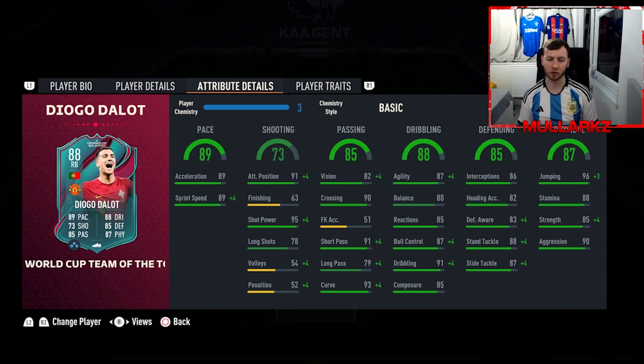Look at the attributes - really nice pace. Shooting's quite good as well, 95 shot power, decent long shot. Passing is really good in game - really nice short pass, really good curve. So in and around those tight spaces, obviously when you're being pressed, he's going to be very good to get on the ball. Dribbling-wise really good as well - very nice agility, really good reactions and ball control, composure.